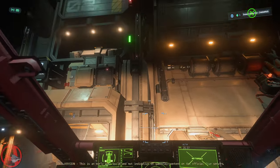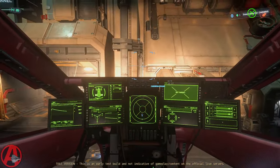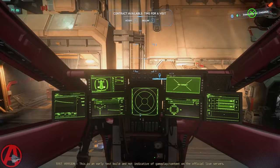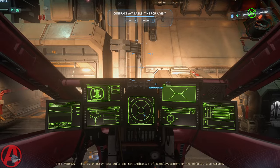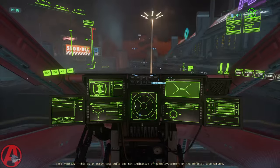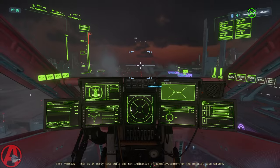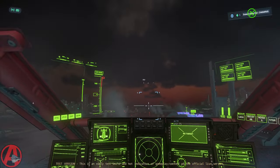The next command I'm going to use is just gonna launch me straight up for the number of seconds that I tell it to. I'm gonna do about 10 seconds. Ava, launch 10. Launch thrusters for 10 seconds. Launch complete. Hands free takeoff.